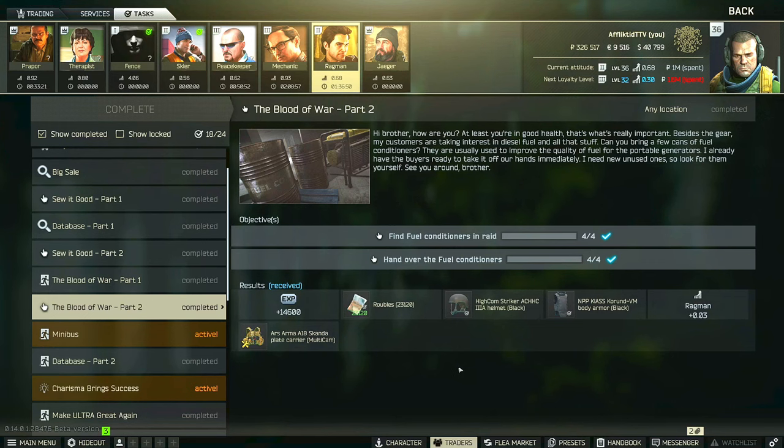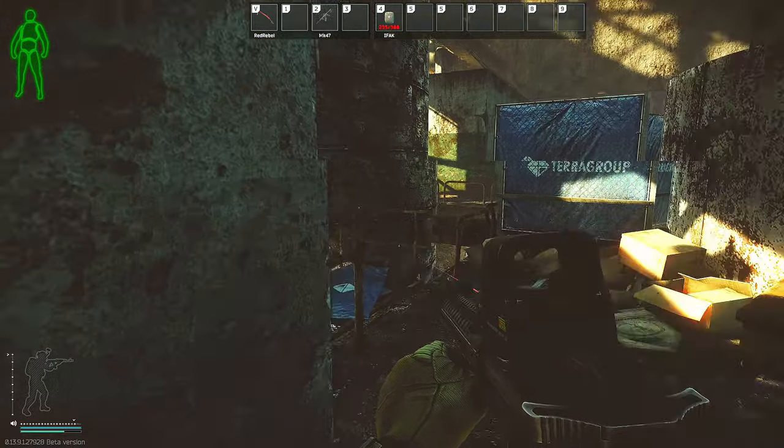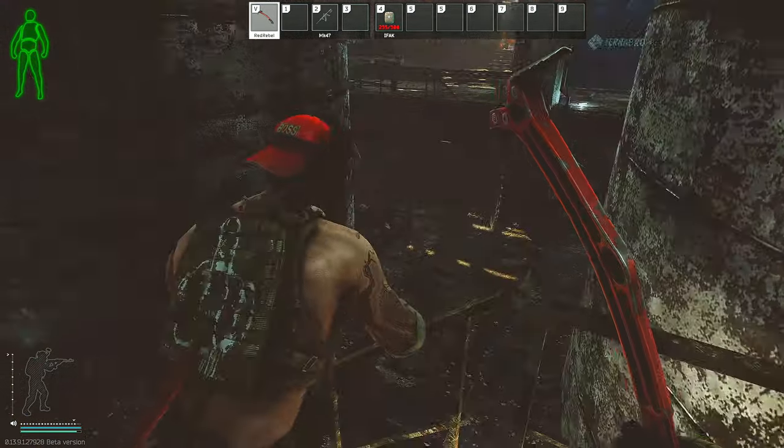This is a Ragman task guide for Blood of War Part 2. For this task, Ragman wants you to find 4 fuel conditioners in raid and then hand them over. Fuel conditioners are an item that will be completely RNG, and in my experience people will either find all 4 that they need with no trouble at all, or you'll end up finding 0 by the time you unlock this task.